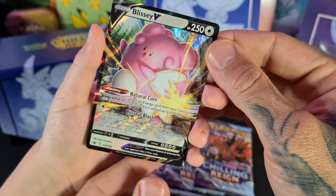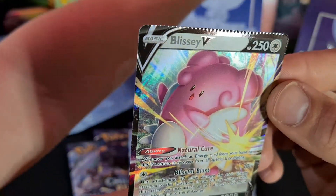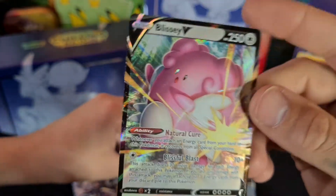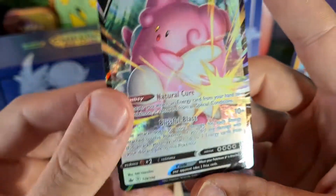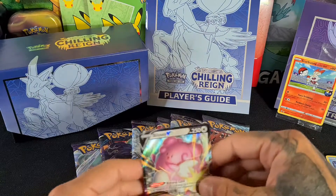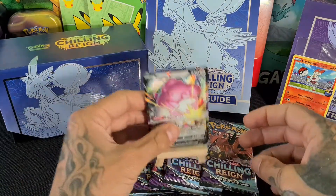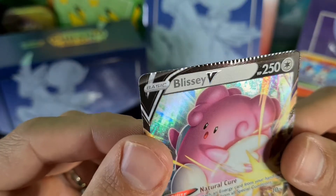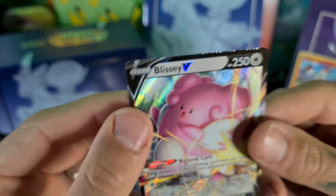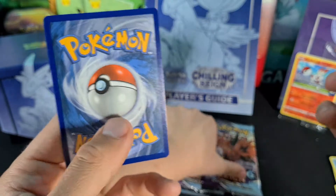That's a really nice Blissey V — but look at the top of that card. That's what I mean: where they've meant to crimp the top of the pack, they've crimped the top of the card instead. I'm glad it's not a rainbow rare. We'll keep it — maybe due to it being a maker's error it makes it unique. That's our first decent pull, but the crimping puts a damper on things.